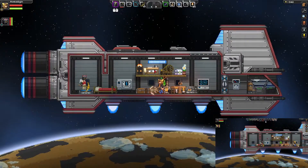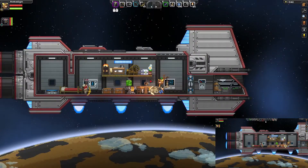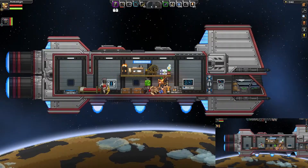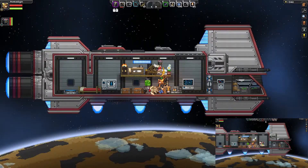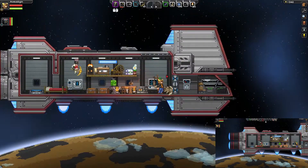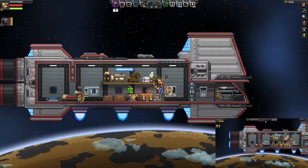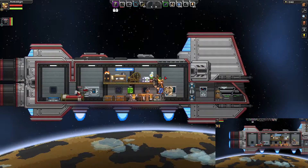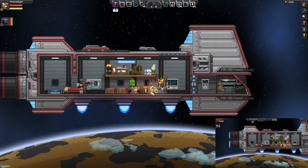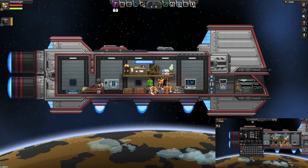Greetings travelers, welcome back to Starbound — it's been a little while. I don't even remember what we were doing last time. We were raiding the Avians, I think — oh yeah, we found the airship. And then I found out my weapon has a special ability, which is pissing off NPCs, and I was getting attacked by everyone. That didn't end very well.